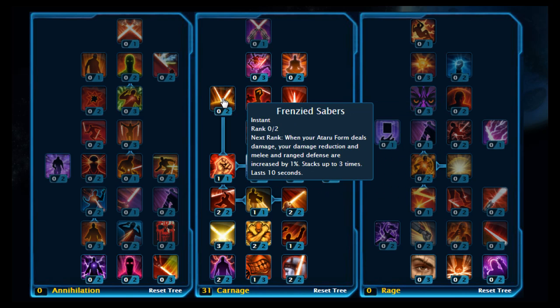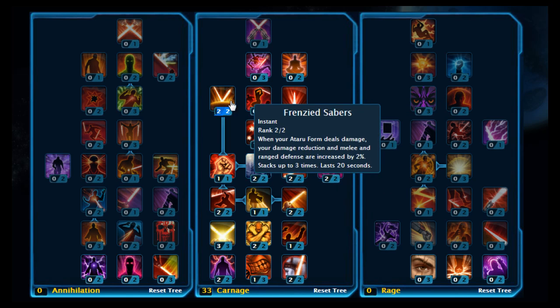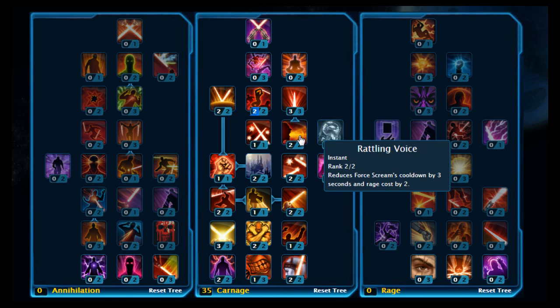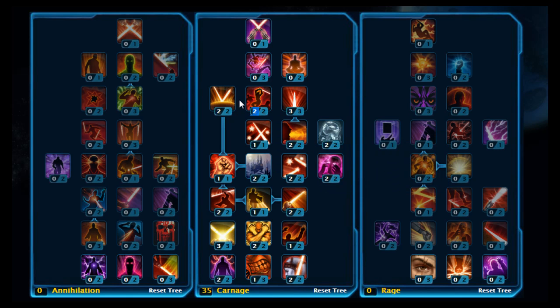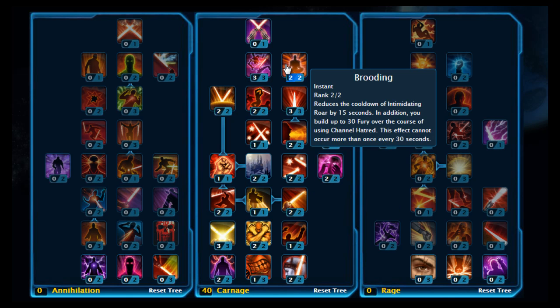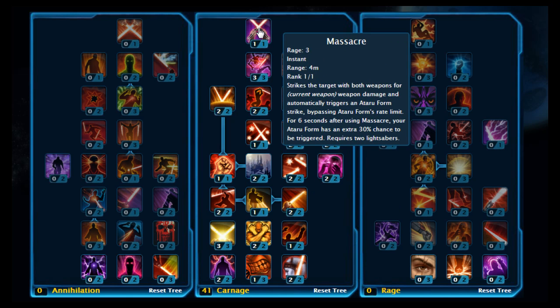Now move across and stick two on Frenzied Sabres, then put two points on Overwhelm. Move up and put three points on Slaughter, two points on Ataru Mastery, and at the top pick up Massacre.